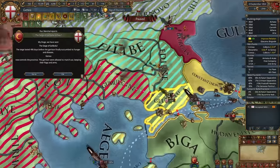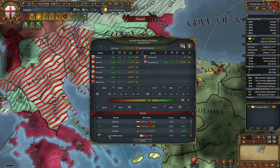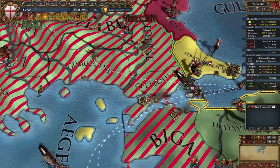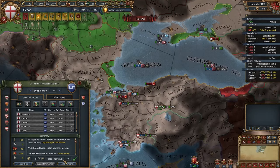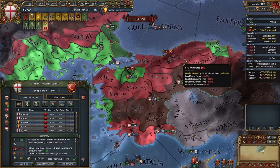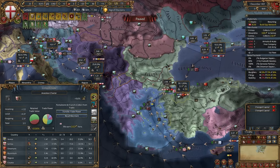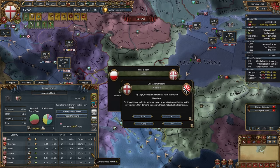To win you need tons of galleys — currently I have 16. Don't be afraid to take loans; you'll pay them off. If you can't call in Hungary, there's a very safe strategy: barrage, assault, and park your ships at Gallipoli. The Ottomans won't be able to cross the Balkans, and you just wait for war score. Peace out the Ottomans, assign everything to a trade company, and divert trade from your vessels — they should be extremely loyal and will transfer all their trade power to you.